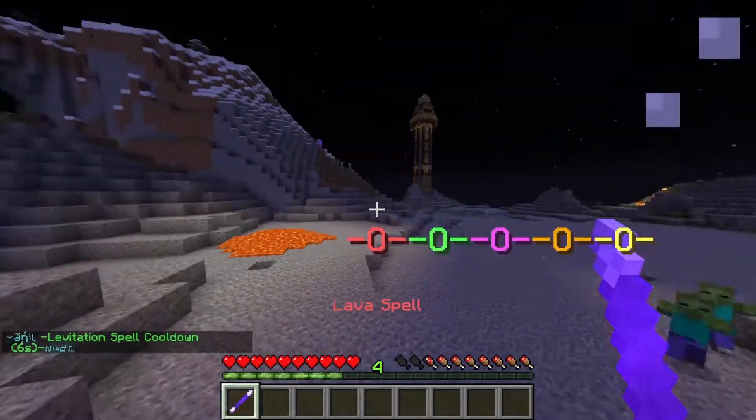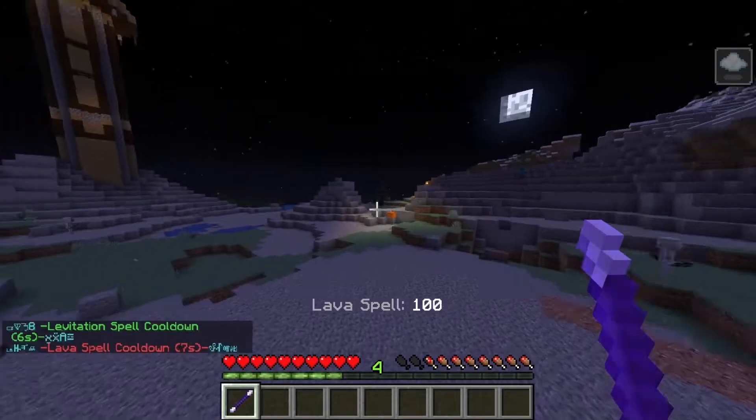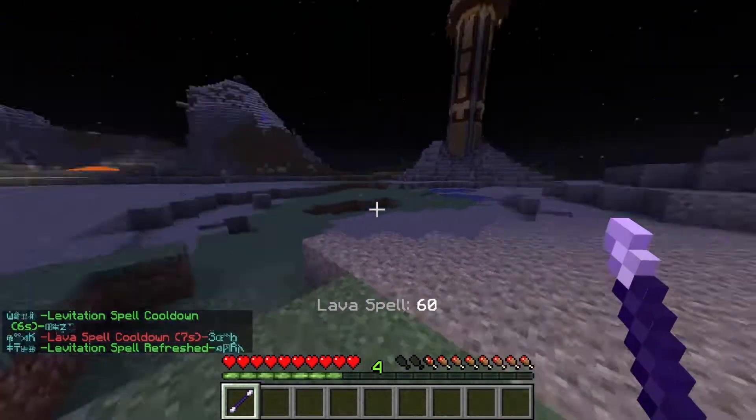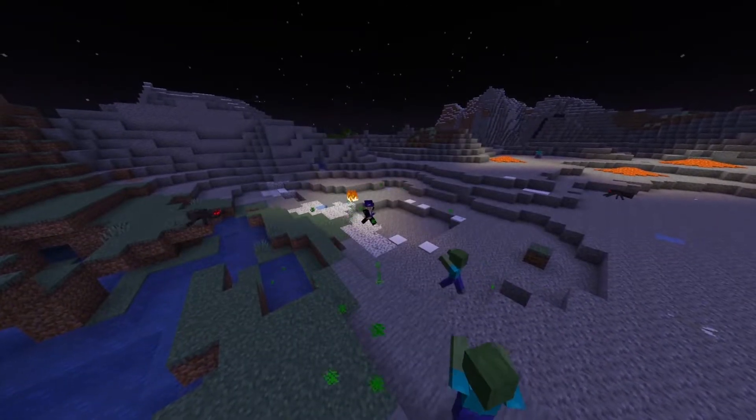If you are levitating and cast a lava spell on yourself, you will be propelled in the direction you are looking for a few seconds. The lava wand will prevent you taking burning damage, and when the boost finishes, you will be protected from fall damage.